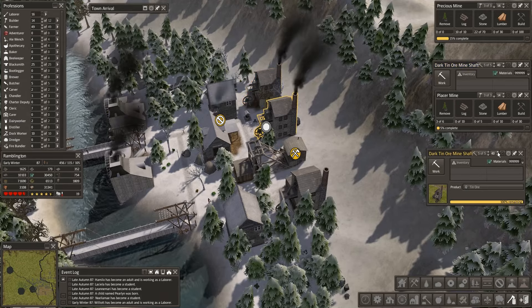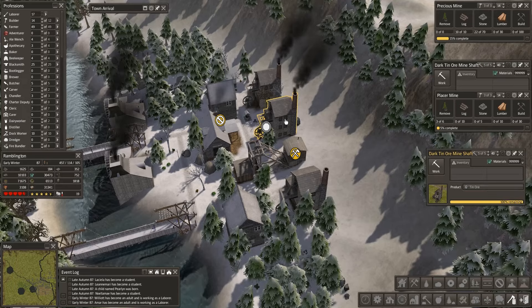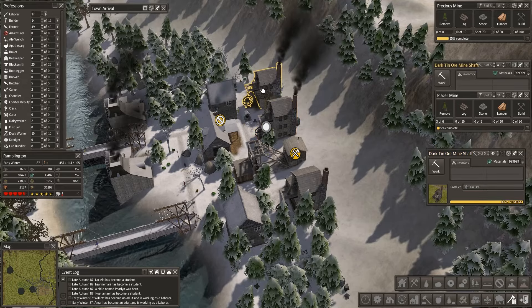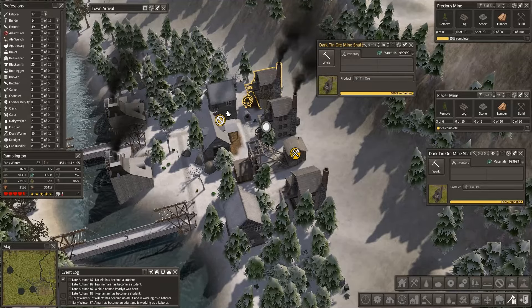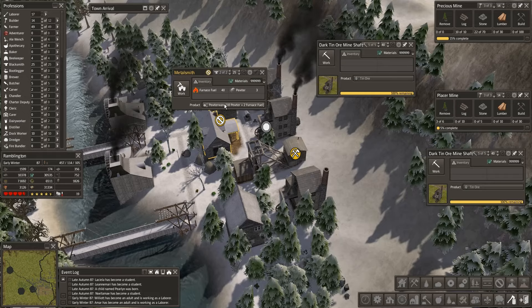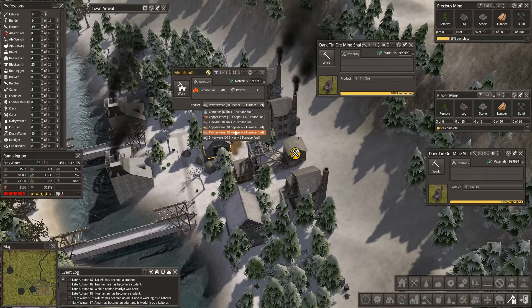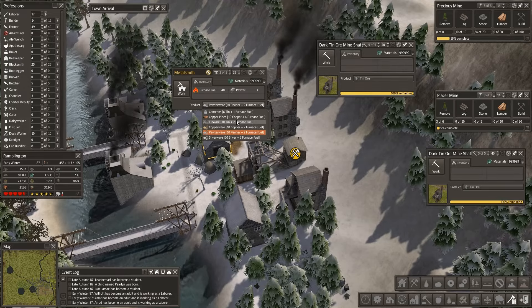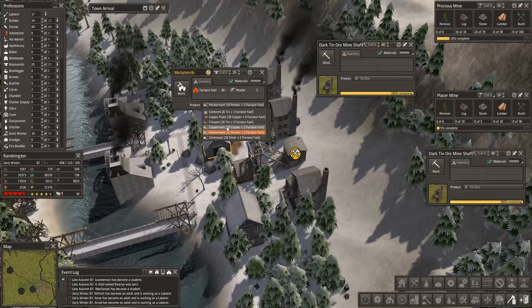Let's do five more right there, and now 10 ore. Make sure I've got all these right. You're over here — 10 ore. What are you doing here? You're no longer making pewter ware. We could have you make copper pipes or copper ware. We do have a lot of copper in the system that we're not going to be using anymore.